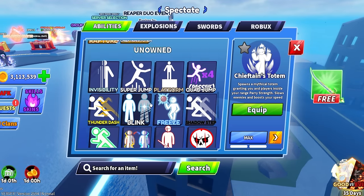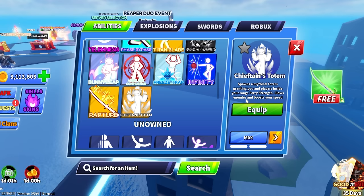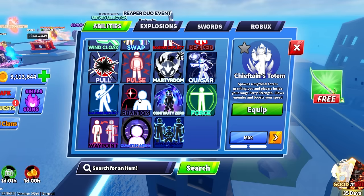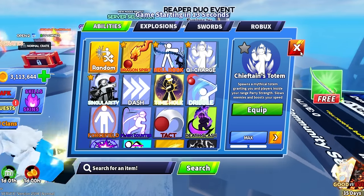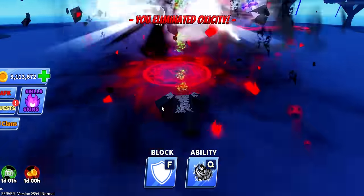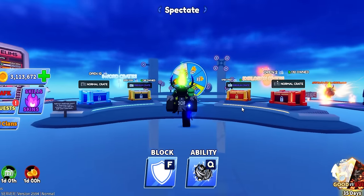Wait, there's another ability I didn't even notice — that's crazy. It spawns a mythical totem that grants you and players inside its range parry strength, slows enemies, and boosts your speed. I'm going to show you guys that in another video. And just look at this — increases speed like crazy. There's just no way of countering this ability right now.